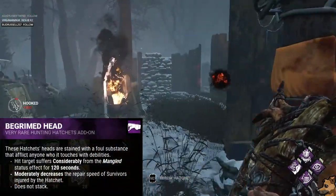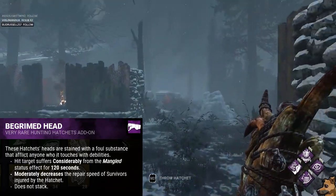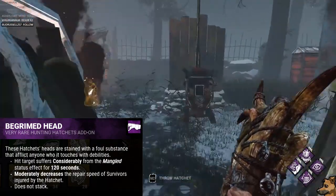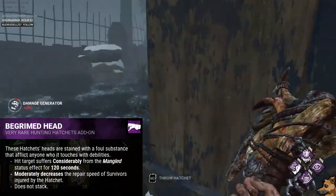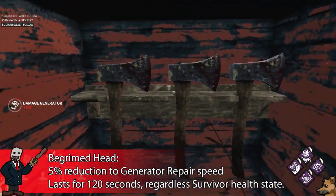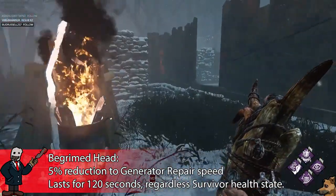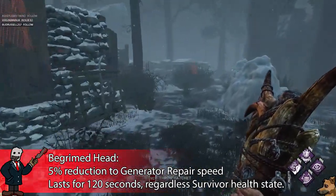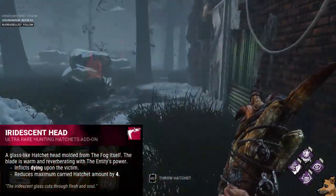Anna's final very rare add-on is Begrimed Head, which makes survivors hit by your hatchet suffer from the Mangled status effect for 120 seconds and also moderately decreases their repair speed by 5% for 120 seconds — regardless of whether or not they get healed.